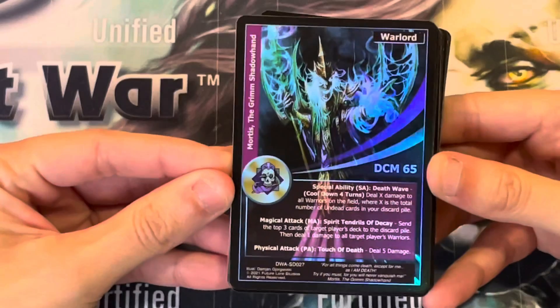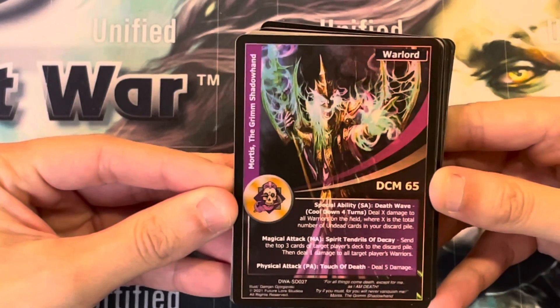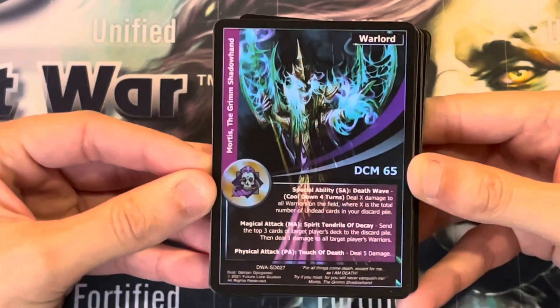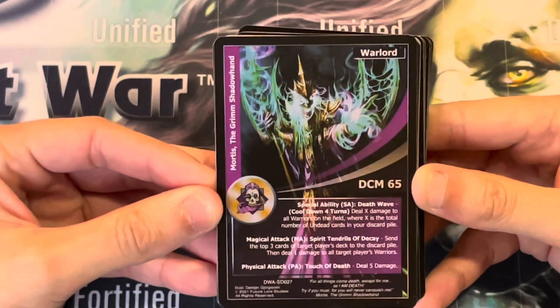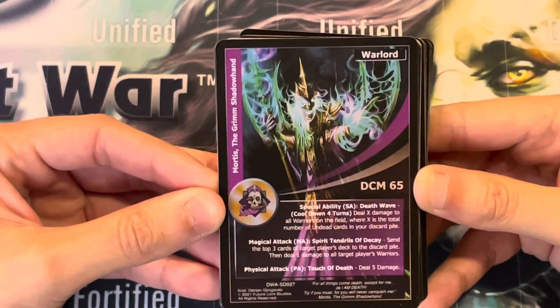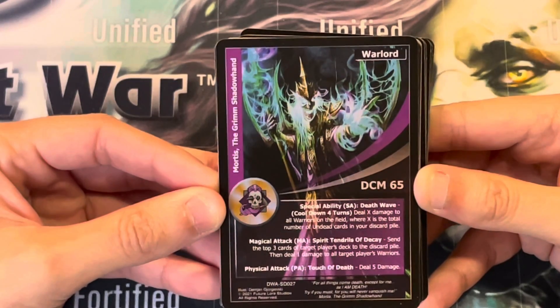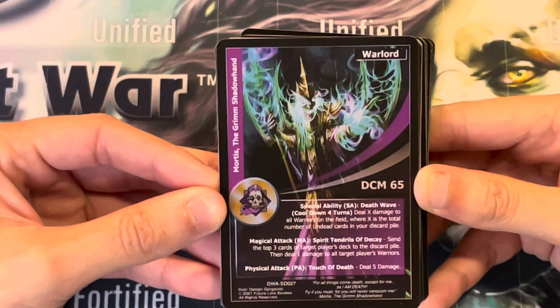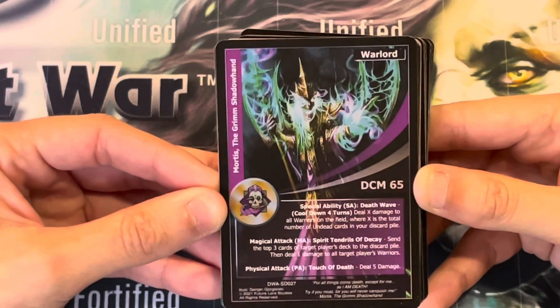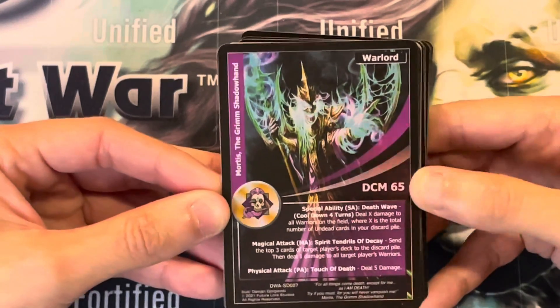The Warlord for this deck is Mortis, the Grim Shadowhand. He has a damage counter max of 65. Special Ability: Death Wave, cooldown is 4 turns — deal X damage to all warriors on the field, where X is the total number of undead cards in your discard pile. Magical Attack: Spirit Tendrils of Decay — send the top 3 cards of target player's deck to the discard pile, then deal 1 damage to all of that target player's warriors. Physical Attack: Touch of Death — deal 5 damage.